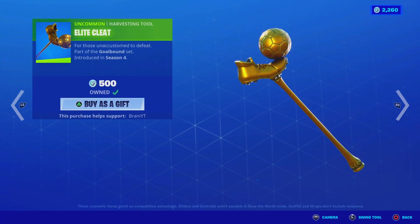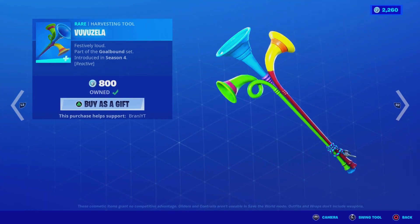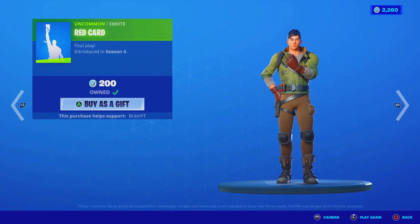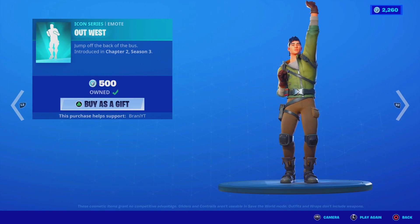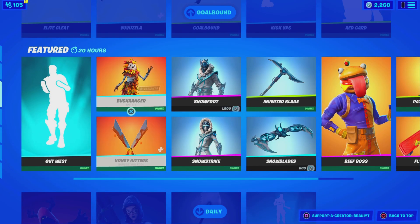Over here with the set we literally got the whole thing — the Elite Cleat pickaxe, the Vuvuzela reactive pickaxe, the Gold Bond glider. Good thing we already own most of these, so we don't have to purchase them right now. We also have the Red Card emote, which is pretty sick. And we got the Out West emote back in return. We've been having a lot of TikTok and icon series emotes come back this whole week, so hopefully we'll see more new ones soon.